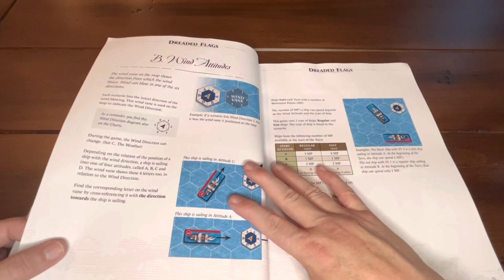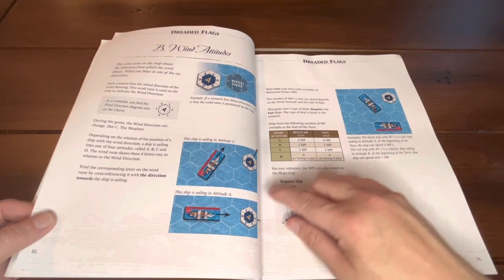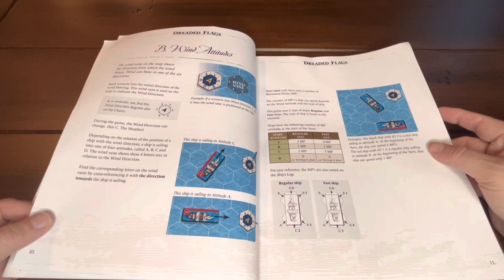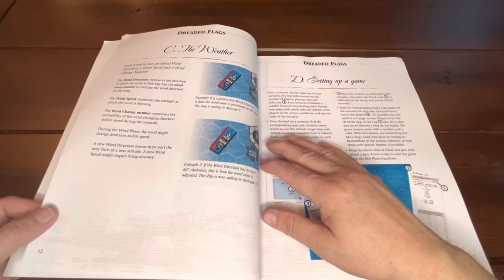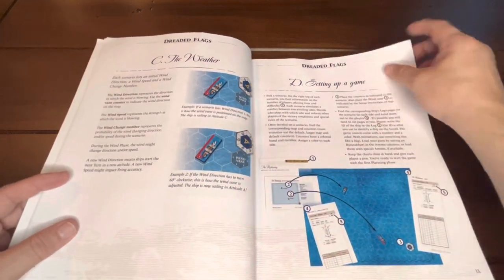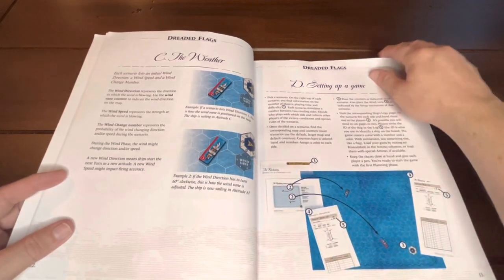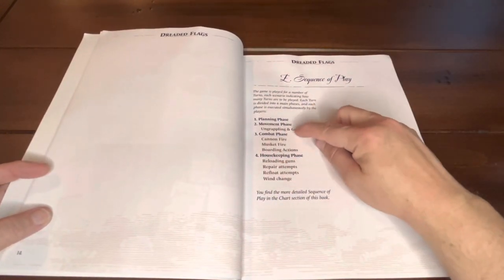Here is the wind attitudes section — very important in Age of Sail type games. It shows your movement direction and movement points. I was always interested in games like Flying Colors. There was also an Age of Sail game made by the same company that did the World War I and World War II miniature airplanes. Here's the weather section — very important in sailing — and setting up the game. Here's your sequence of play: planning phase, movement phase, combat phase, and housekeeping. Very simple and clear.